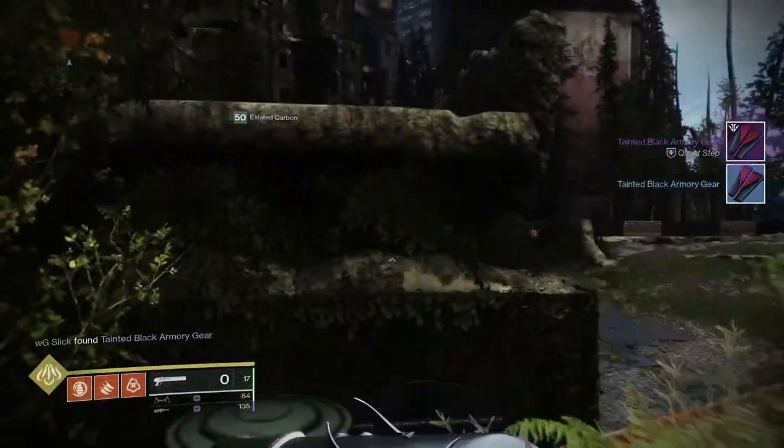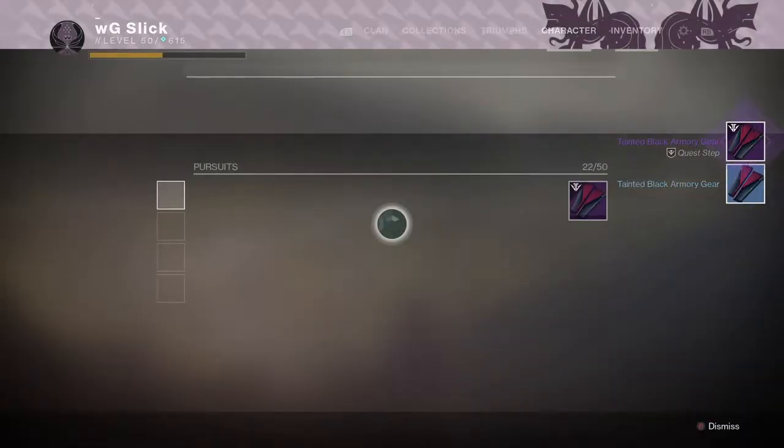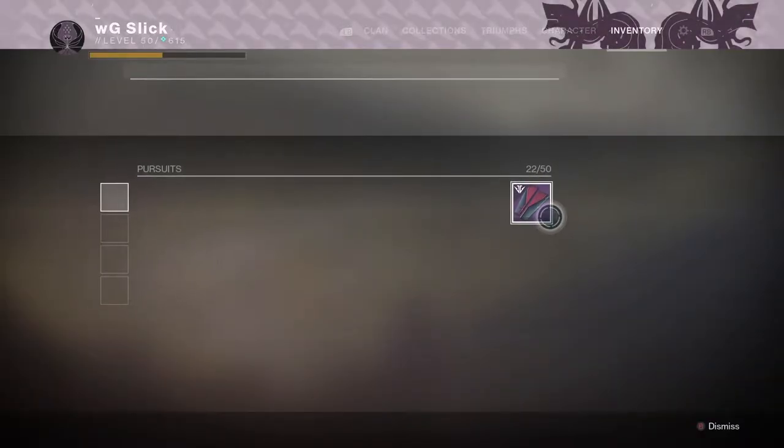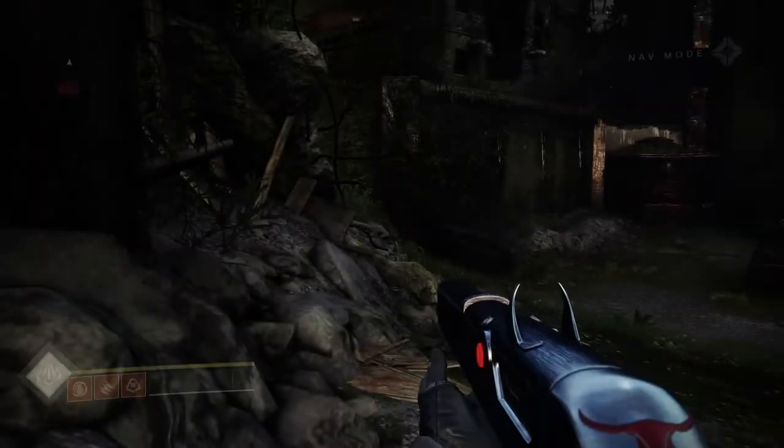Once you've finished acquiring all 35 pieces, you will move on to the next quest step which requires you to go see the Spider. So now we're finally getting into a little bit of storyline in this Black Armory DLC that we haven't had so far.